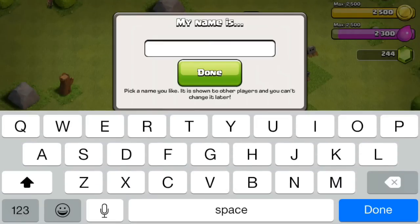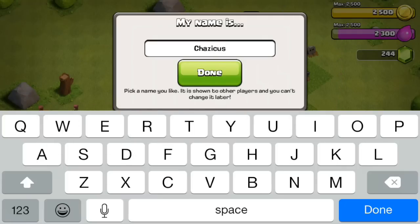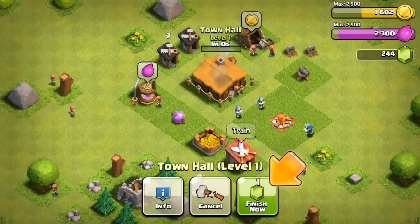My other account name is Chaz on my Town Hall eight base. I was thinking of making this one 'Skinner' but the name I'm going with is 'Chaz a Kiss' — let me check the spelling: C-H-A-Z-A-K-I-S-S — yep, that's right. Now they're gonna ask me to upgrade the Town Hall; I'm gonna finish that really quick.